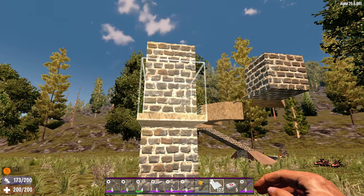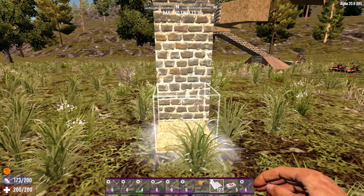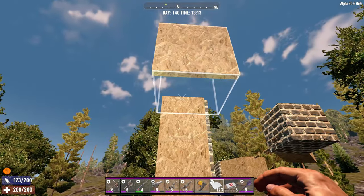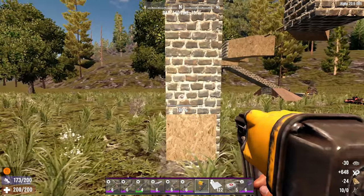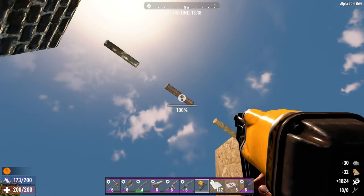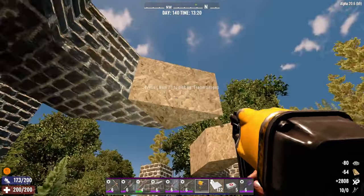We need to add more plates to the pillars so we can hang our ramp to the base of them. Now is a good time to upgrade the rest of the catwalk.